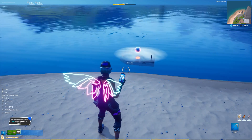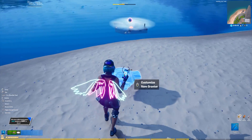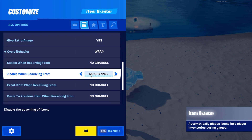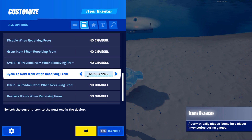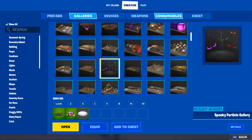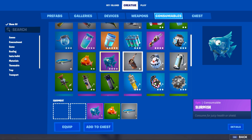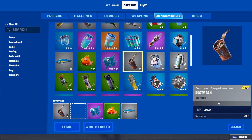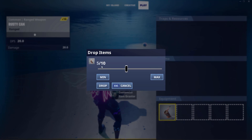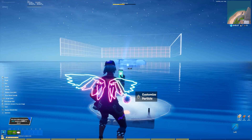Now pull the item granter from your hotbar and place it down. Open up the settings and set on grant action to keep all. Scrolling down, set the cycle behavior to wrap, and set cycle to random when receiving from channel 1. Then open up the creative menu and head to the consumables tab. Grab all the fish and a rusty can or whatever you want in the loot pool for the fishing spot. Open your inventory and drop all these items into the item granter. I like to place the item granter right on top of the fishing spot so I know exactly which item granter corresponds with which fishing spot.